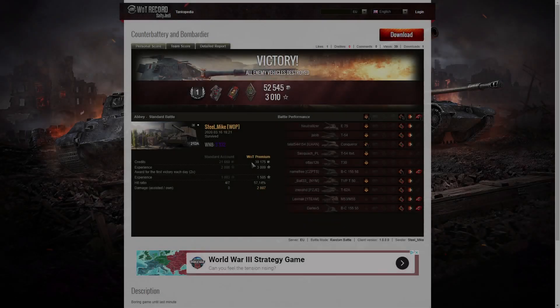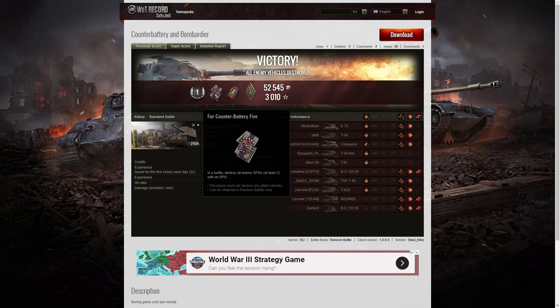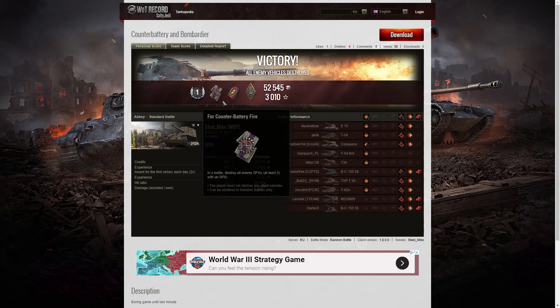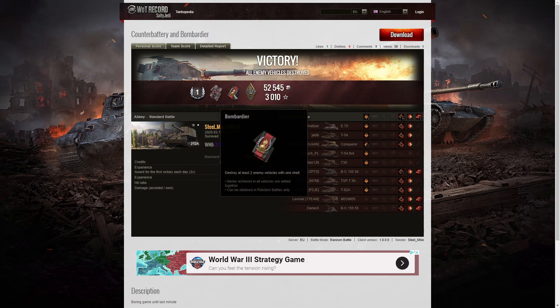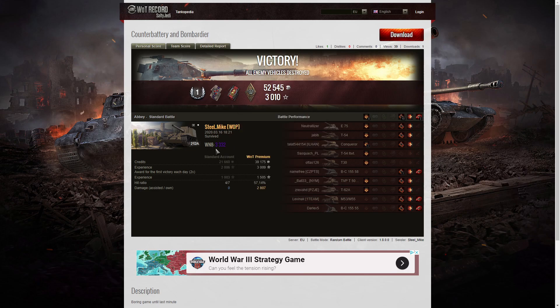Let's have a look at the end of battle stats. It's a first class result for Steel Mike in the 212A. He got a counter battery because he took out all three of the enemy arty, and he got a Bombardier because two of the enemy arty tried to make a dash for the corner to escape. He also got a Bruiser medal for getting at least five critical hits — in fact he got 10. His WN8 in the game was 3332, which is super unicum standard.